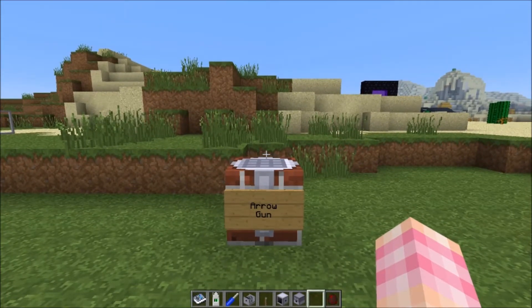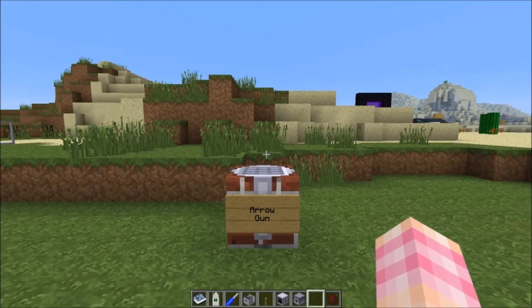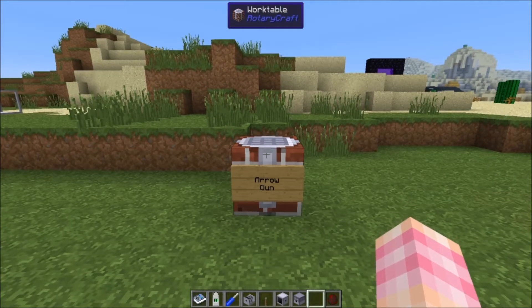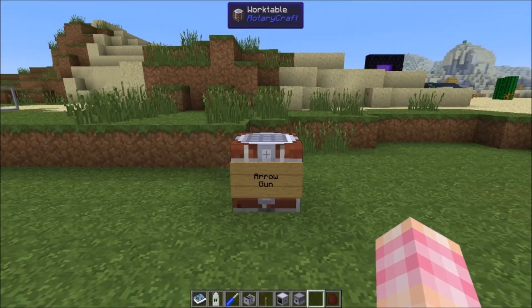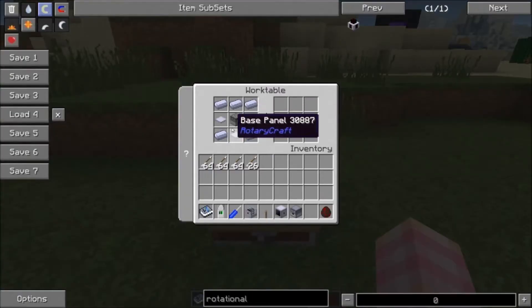I'm sorry if the one you want to see is right at the bottom of the list in the handbook, but I'm literally going to go straight through the handbook. We're going to start with the arrow gun, which is the simplest, easiest to craft, easiest to use, most basic offensive-defensive weapon in RotaryCraft. It's essentially an upgraded dispenser that can now only shoot arrows, crafted with a dispenser, five steel ingots, and three base panels.